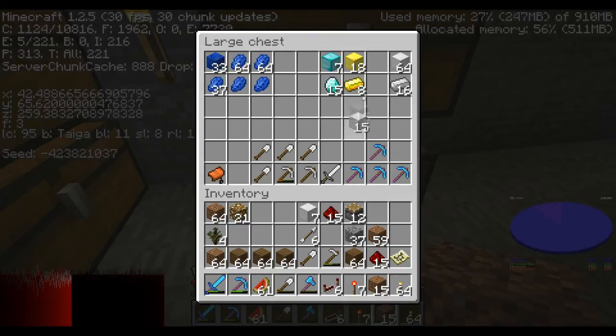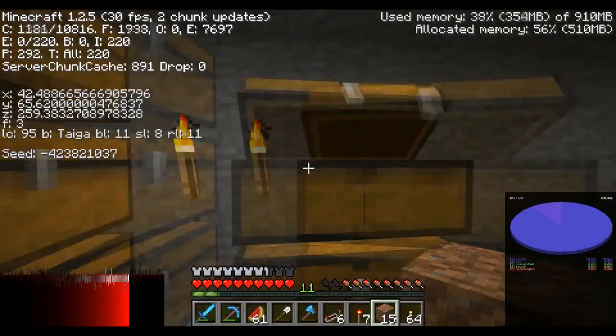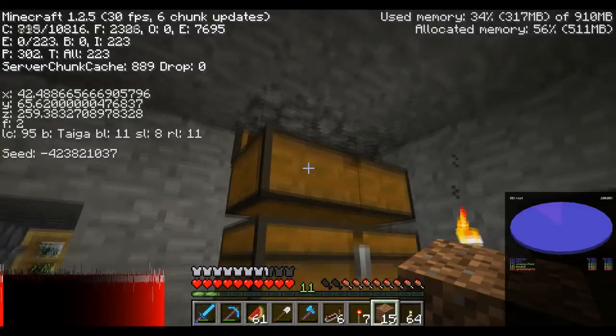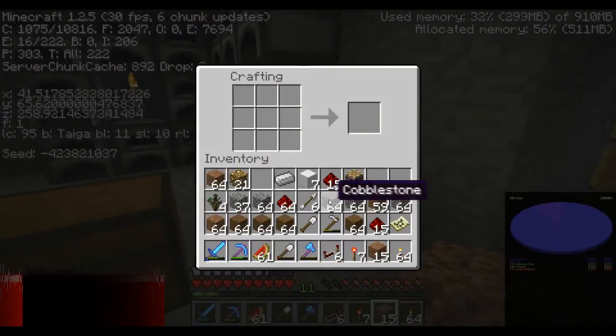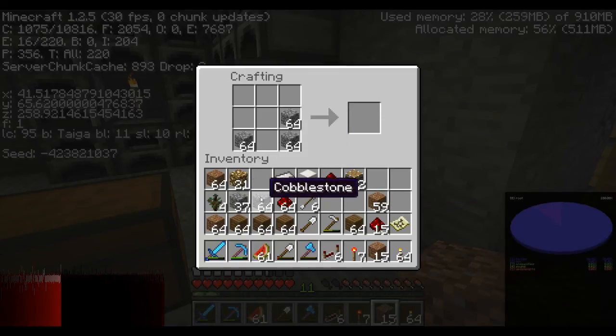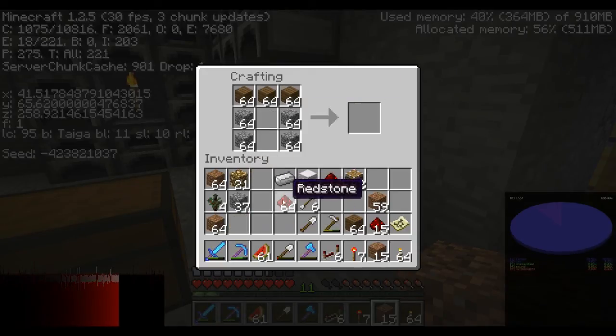Two, three, four, five, six, seven, and one. Give me a stack of that, some of that. Give me one, two, three, four of that, and I've got enough. We get another stack of sixty-four pistons because I always use pistons — I need more wood though for what I'm building.